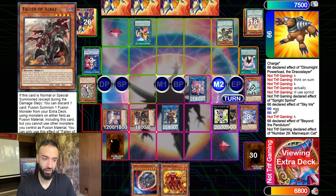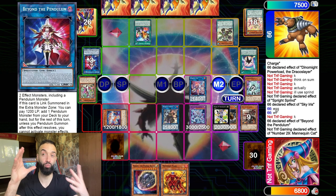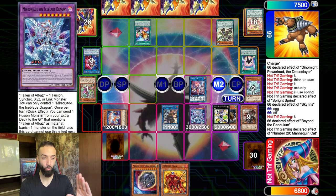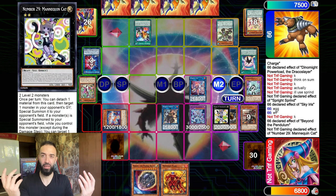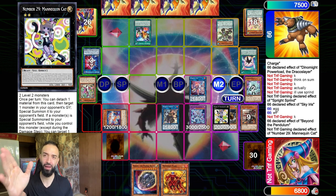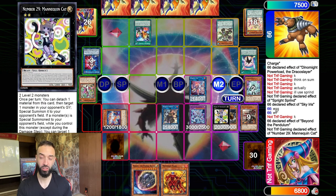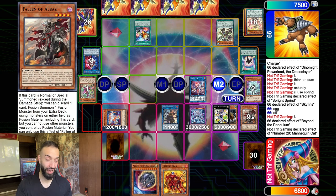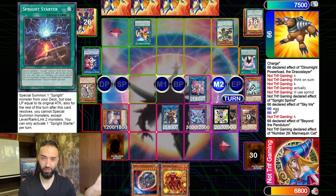Mannequin Cat special summons Fallen of Albaz. Fallen of Albaz will, on fusion summon, get rid of Beyond the Pendulum so he cannot summon under the zones, pop all my stuff — and then I summon a Mirror Jade. So not only did we get rid of the huge problem card and an entire extra deck monster, but we have Mirror Jade as an interruption on top. Mannequin Cat fusion summons — it's a non-targeting and then banish non-targeting: two non-targeting interruptions that cannot be stopped. Red-Eyes Dark Dragoon is in shambles.